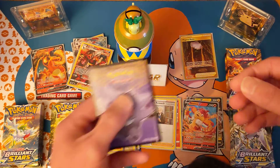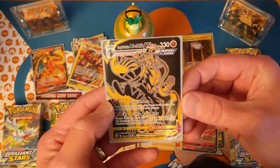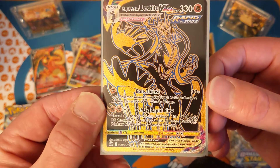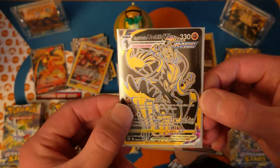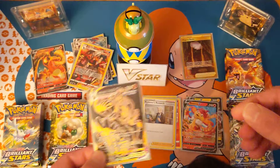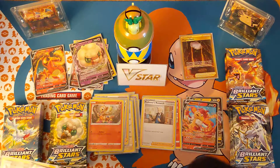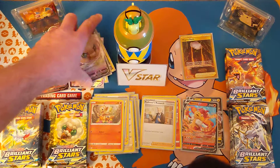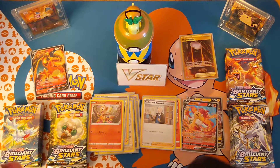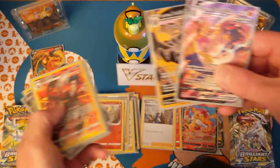Nice! And what is this? Nice, very nice! Wow! Is that a Trainer Gallery? Nice! Trainer Gallery — very nice! Oh, that's what I was talking about! Nice! I've been told over here that this is the same one, just in the garden. Oh, very nice! So that's the Secret Rare version — my wife pulls that fiery holo with that Charizard V!